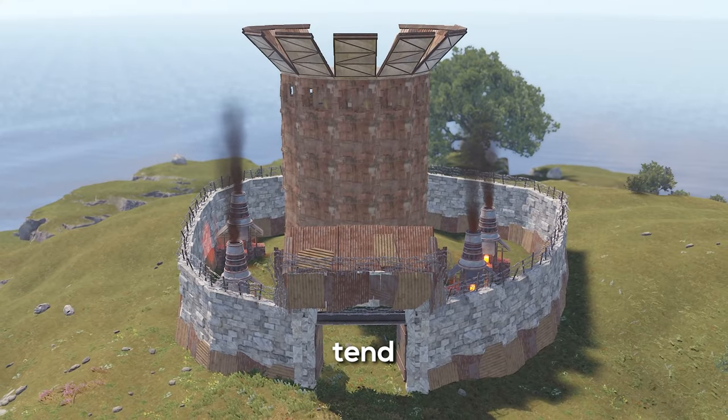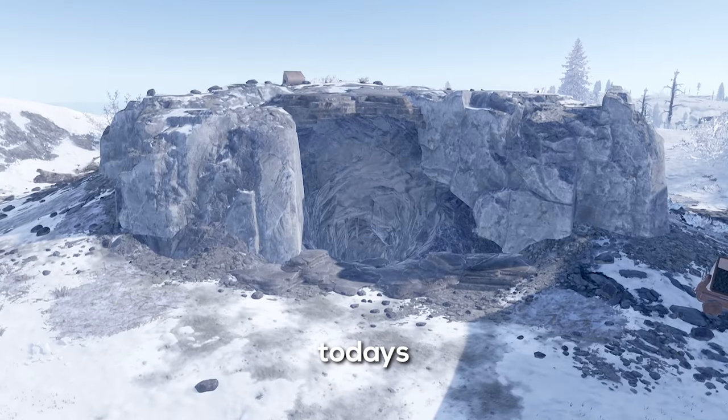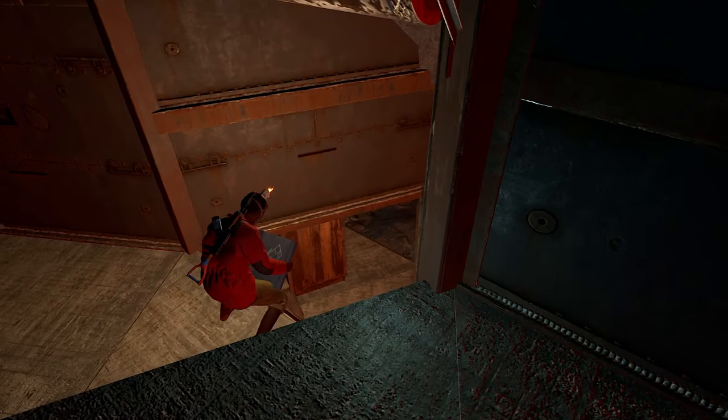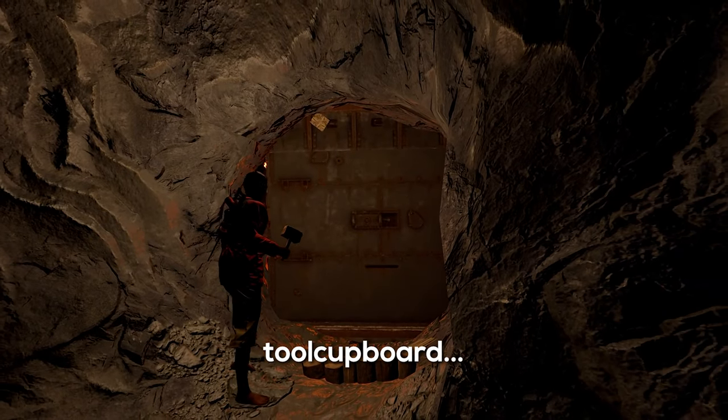Extremely massive bases tend to be the only way not to get raided in Rust. That's going to change in today's wipe because I'm going to build inside a tiny cave and make the base unraidable by making it fully armored, filled with traps and automatic turrets, and sealing it with a double bunker exploit, making it impossible to get to the tool cupboard.